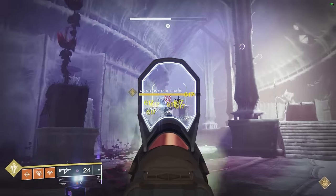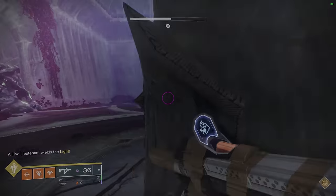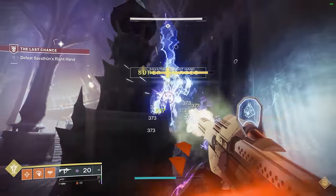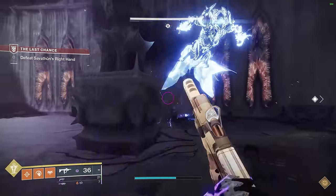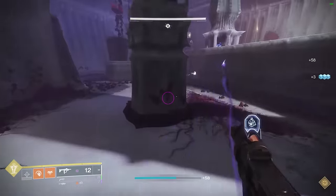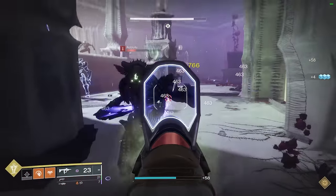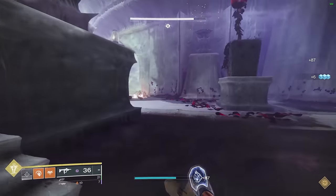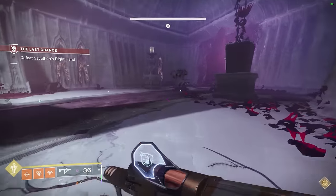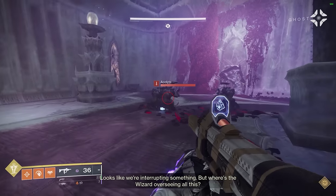It only lasts two seconds but it is noticeable — look at that reload speed. Now if I swap to the curated roll without it, it's a lot slower. Especially on higher-health enemies you're going to proc Enlightened Action almost straight away, and it does make the gun feel a lot nicer. That's the main point about Enlightened Action — it makes your gun feel nice to use.